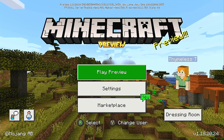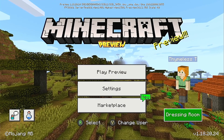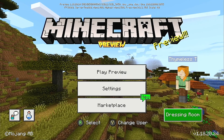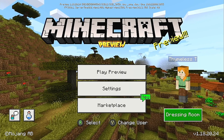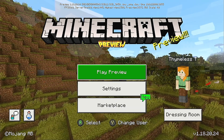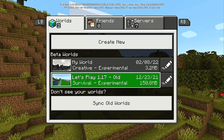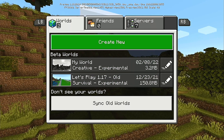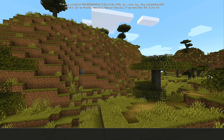Let's open up the Preview. As you can see, it's pretty much exactly the same as the standard retail version of Minecraft — we have the display up at the top of the screen, just like with the previous beta. Much like the beta, at least in my experience on console, I've been unable to have my skin carry over from the official version into the Preview, so that issue still seems to be present.